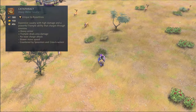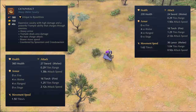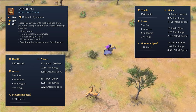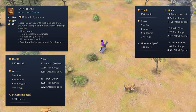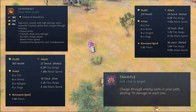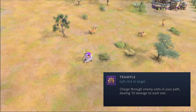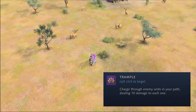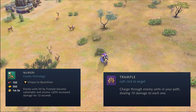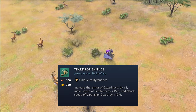We mentioned the Cataphract earlier. This knight replacement costs 180 food and 150 gold and comes with stats which more than match this increased cost. Comparing its stats to that of a normal knight, we can see that the Cataphract has 130 more HP, 3 more attack damage, and faster attack speed but moves at a slower pace. There is no charge attack for the Cataphract. Instead, the Cataphract gets the Trample ability, causing it to charge to a selected location, ignoring unit collision and doing 10 damage to every unit hit in its path. This ability can further be buffed in the Imperial Age with the Numeri technology, causing enemy units hit by Trample to become vulnerable and receive 20% increased damage for 12 seconds. Additionally, Cataphracts also get affected by Teardrop Shields, increasing their armor by plus 1.